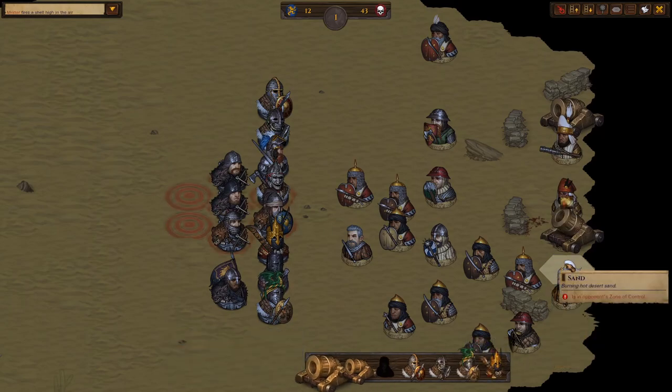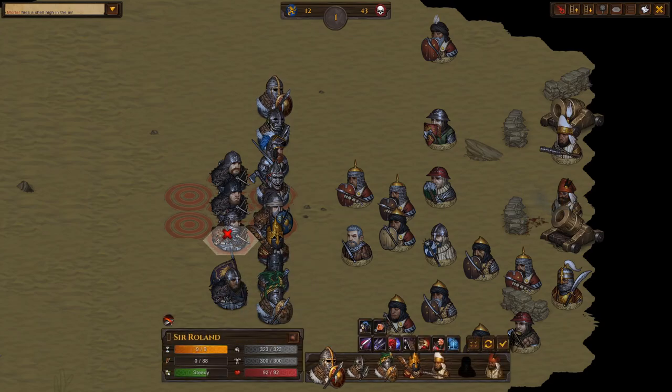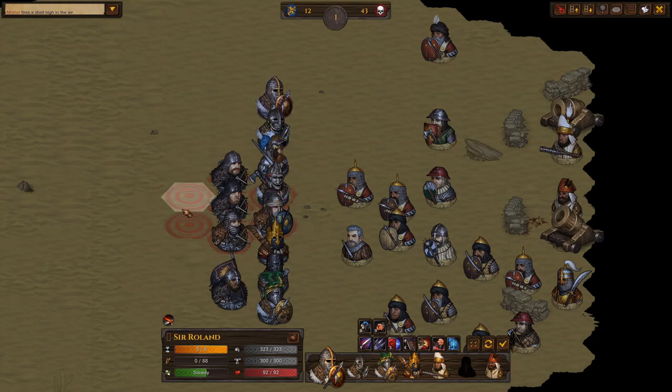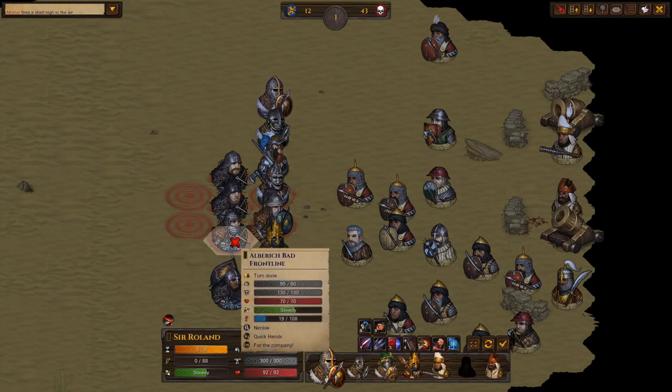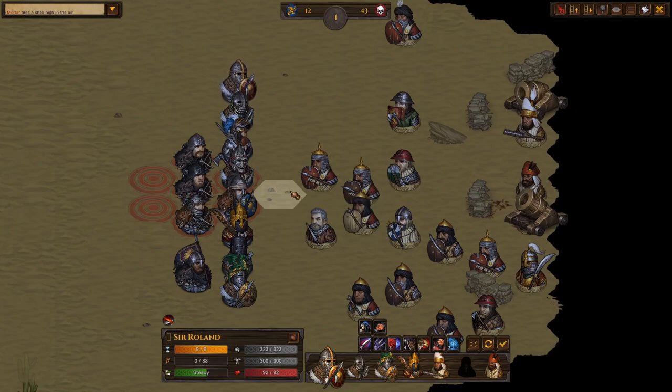The mortar aims — I knew it was going to aim right there. So next turn when the mortar goes, everyone here will get Shellshocked. But the archers go before the mortar anyway, so they'll just get out of the way. If these dudes had moved in, the mortar would aim there, they'd be stuck in melee and get Shellshocked. But now they'll move forward and no one's there, so you don't have to worry.